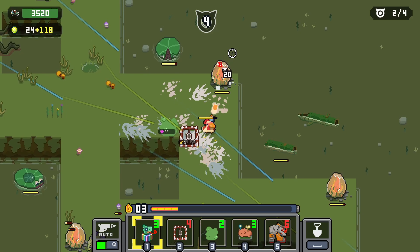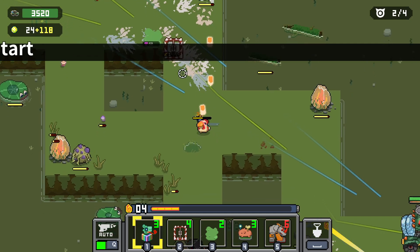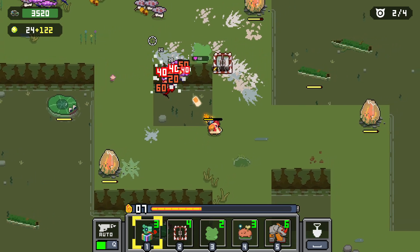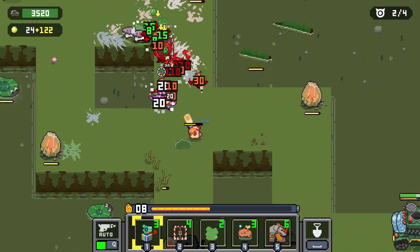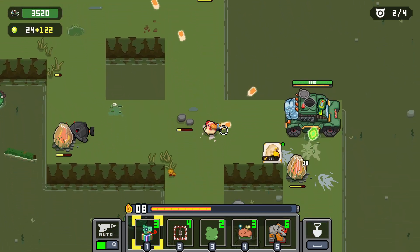We're gonna try to save up for a rhino in our base if we can. I think the burn is a little bit OP — that's gonna do a lot of work for us here. And then we did get a rhino for our base, there we go.